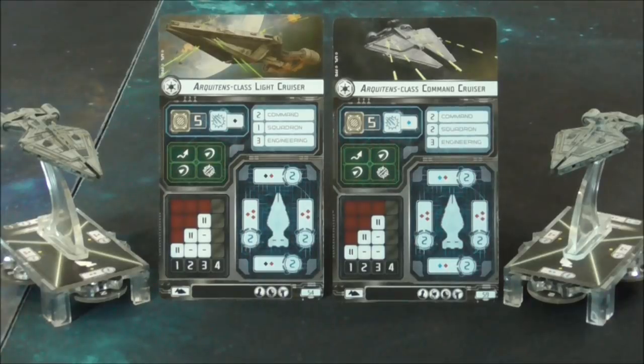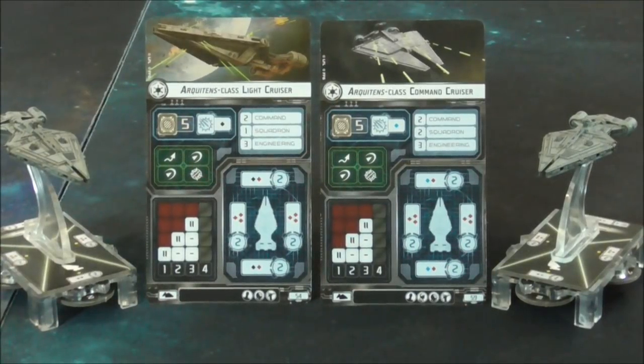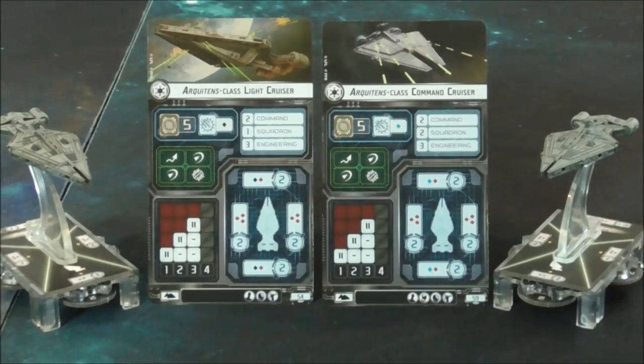The second variant is the ARCHITENS command cruiser. This is five points more expensive than the light cruiser, being 54 points. It also comes with a blue dice out of the rear and the front instead of a black dice, a blue anti-squadron instead of a black anti-squadron, one extra squadron command, and also a support slot.